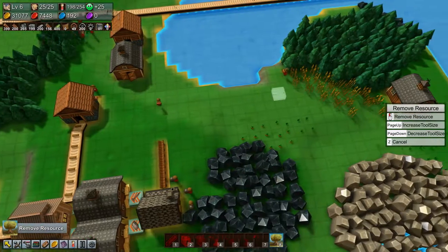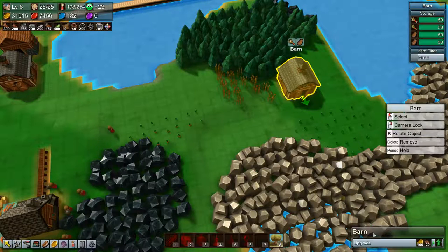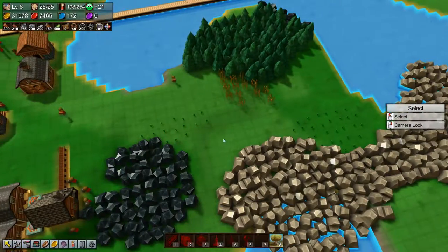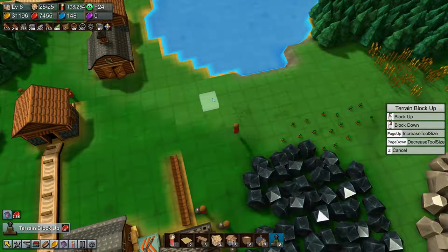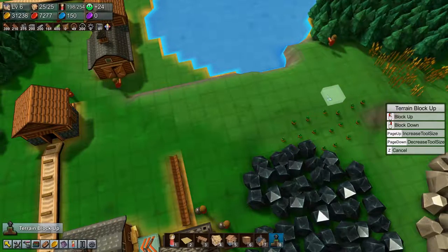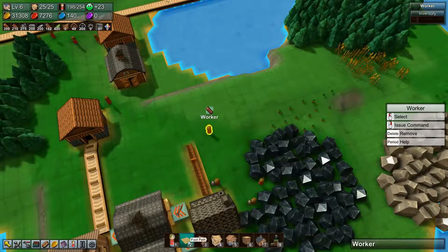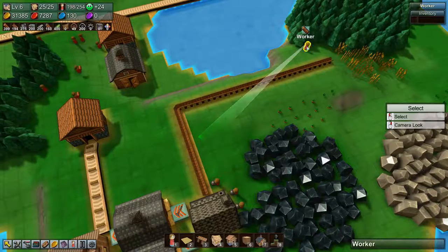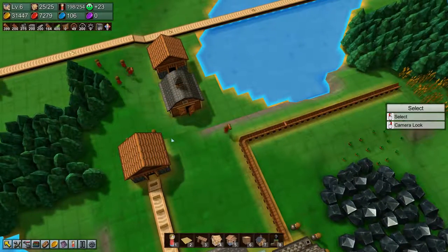We're going to remove some resources — all of this stuff, and some of this grain. This barn is doing absolutely nothing, so we can delete that. We need to come up one more on the terrain, and then we'll extend our chute out to these trees over here. There were trees there, and that should help quite a bit.